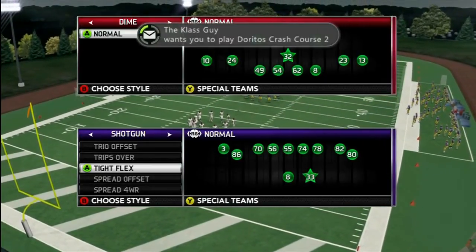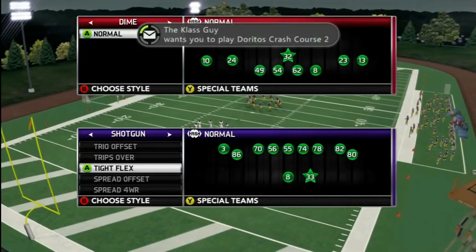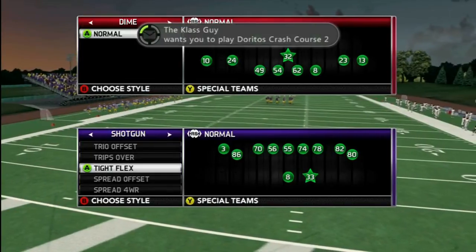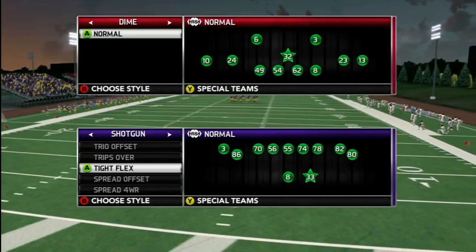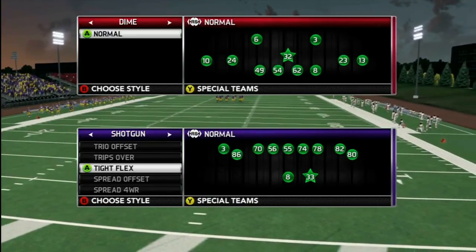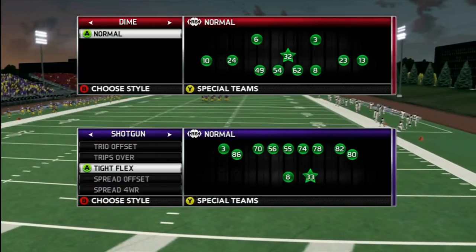We break down the 4-3 stack, 4-3 under, 4-3 over plus, nickel, 3-5, dime, and quarters. We've got nanos, run defenses including how to stop the options that a lot of people are running, and all-out coverage defenses, all with HD video.